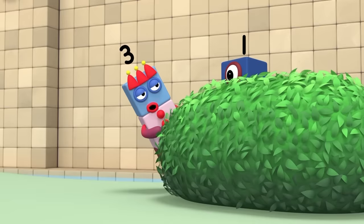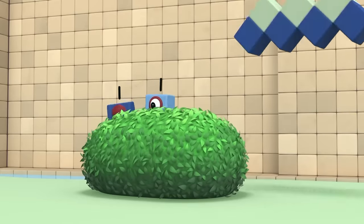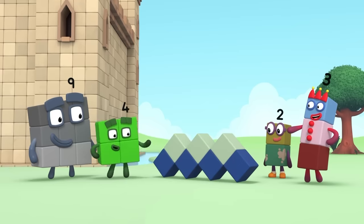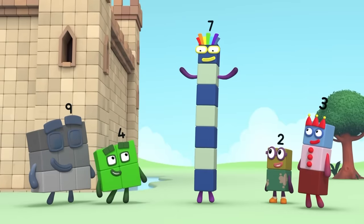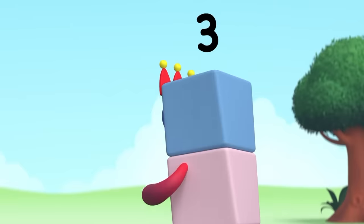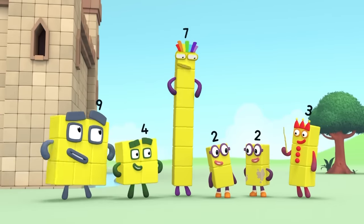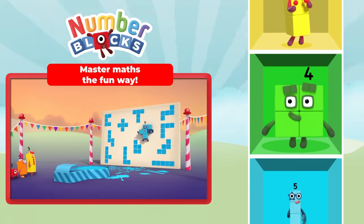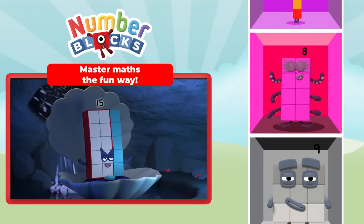Silly colours. This looks fun. Can I play? Octoblock will save the day! I see three green blocks on top and four blue blocks below. And three and four is seven. That's right. Lucky I'm used to being different colours. We're not. Aren't we all a silly sight? I think it's time to put things right. There. Now we're all the perfect colour. Green.